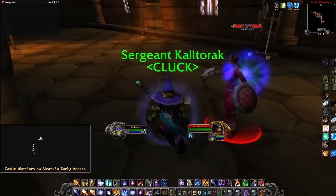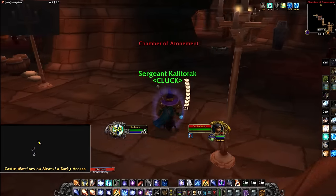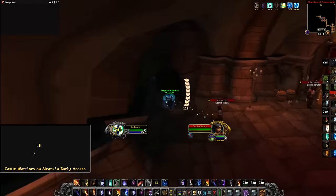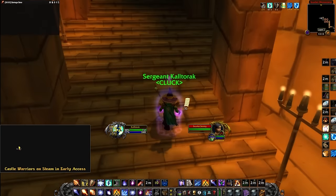I start the pull by casting mana shield. I am always making sure I have mana shield up the entire time during this run. For those that don't know, you can't be dazed if you have the shield buff up. You spam mana shield not only to help you survive the damage, but to prevent the daze.